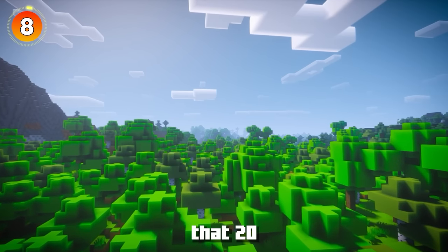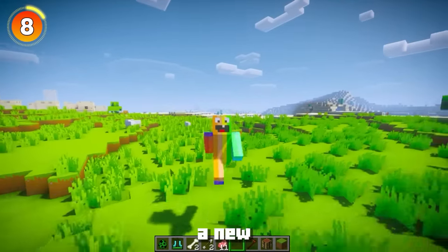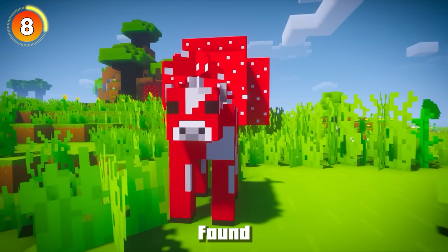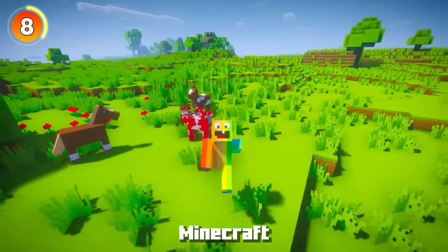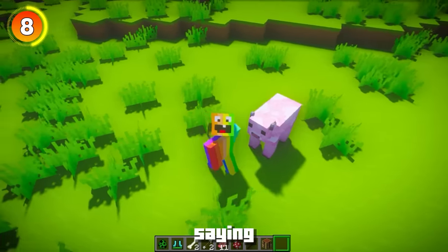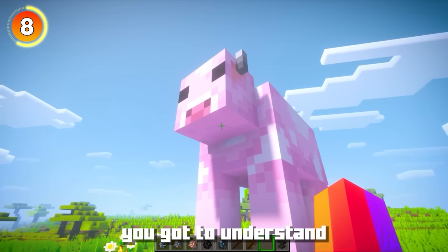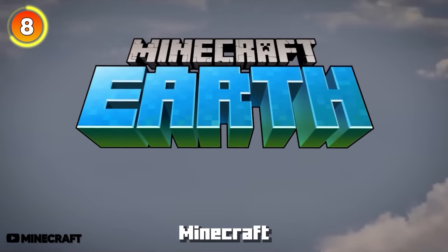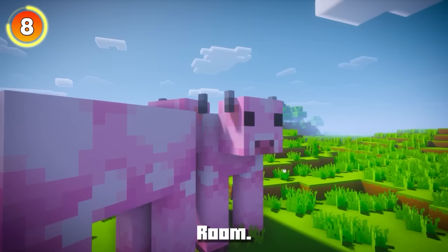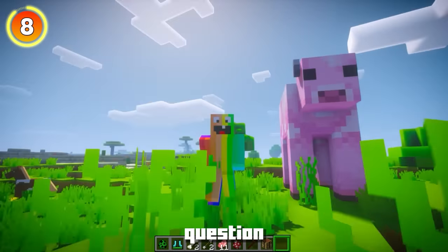In 1.20, Minecraft added the new Cherry Grove biome, which is home to a particular secret and potentially a new secret mob. Everyone knows what a Mooshroom is - a strange variant of cow found only on Mooshroom islands. But when you look at the Moolip, a mob from Minecraft Earth, you can see it's actually quite pink, which is why many believe it fits into the Cherry Grove biome. It would honestly be a nice addition to the game.